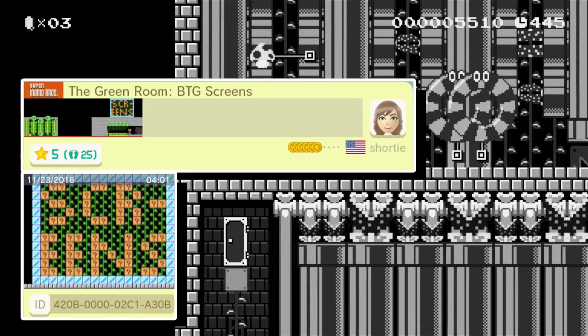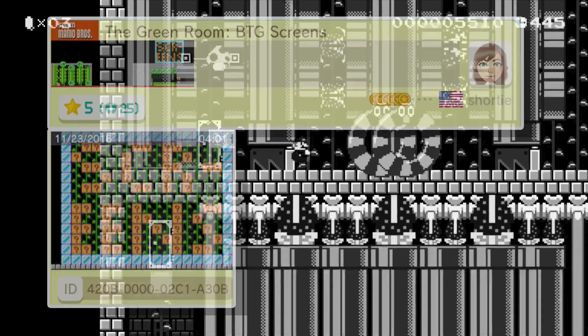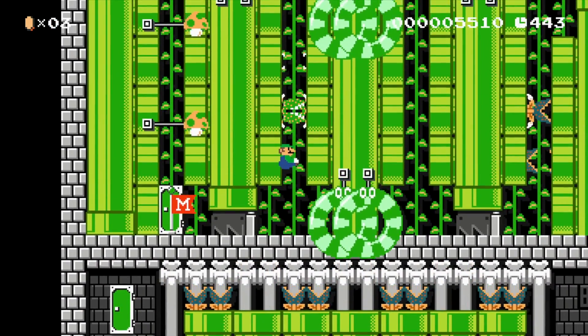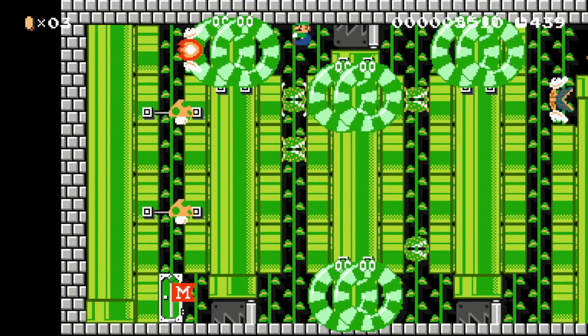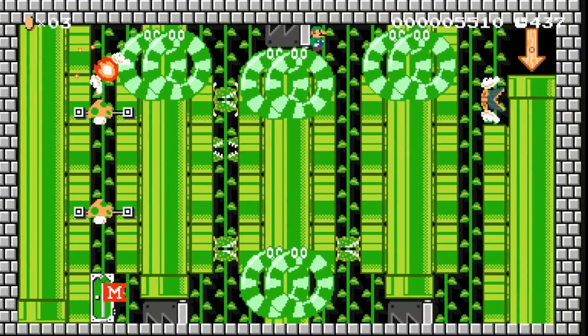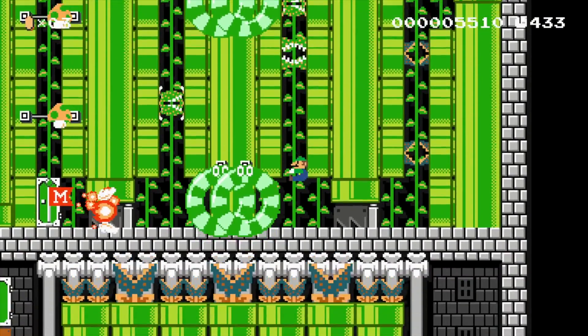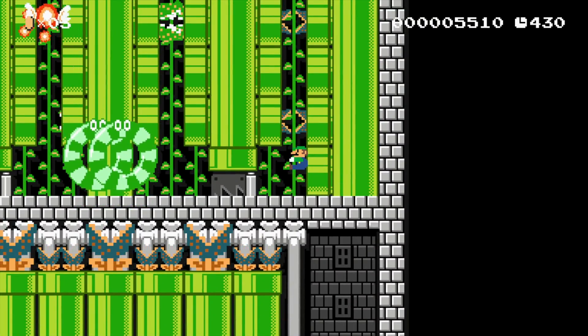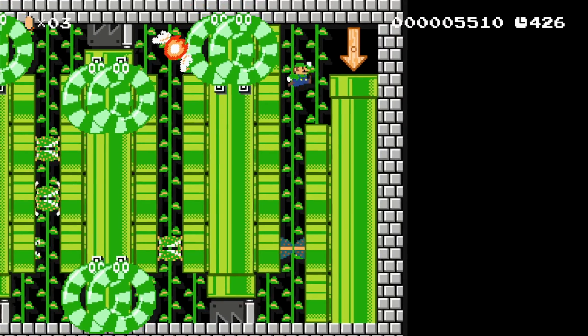This one's called the Green Room BTG Screens from Shorty. I love the costume choice on this and all the green items — there's so much green that this screen ends up looking really cool. I did include a checkpoint here because that bumper I just passed through can be a little bit tricky and tedious. So I thought if people got to this point they'd definitely want a few shots at it in case they got attacked by that flying lava bubble.